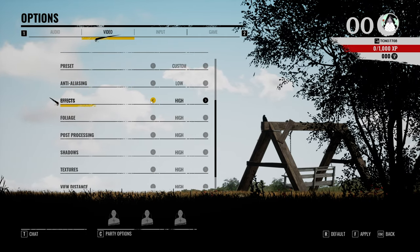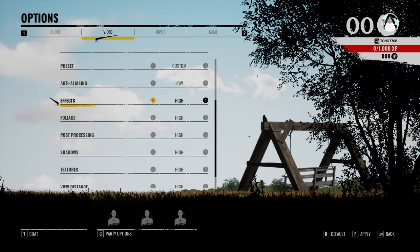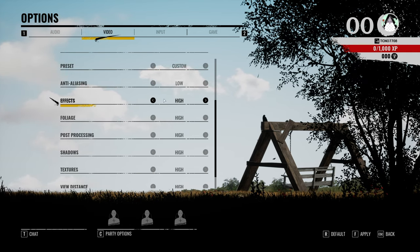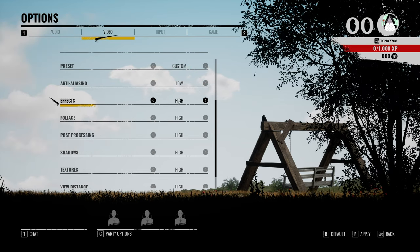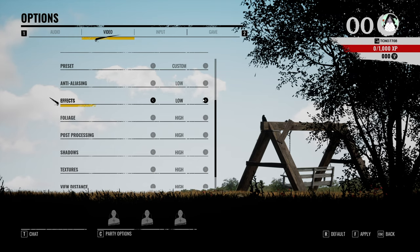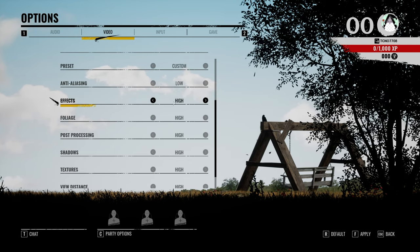For effects, you can leave this on high. There aren't too many of these that should cause massive FPS drops, but if you find that when there's lots of things happening on screen at once, lowering this is something you can do. If you're looking for absolute performance, you can drop this all the way down to low; otherwise, if you prefer better quality, leave it on high.